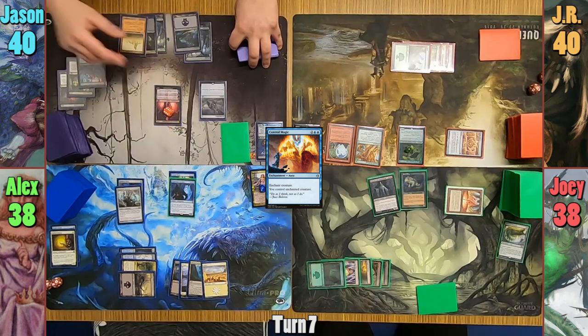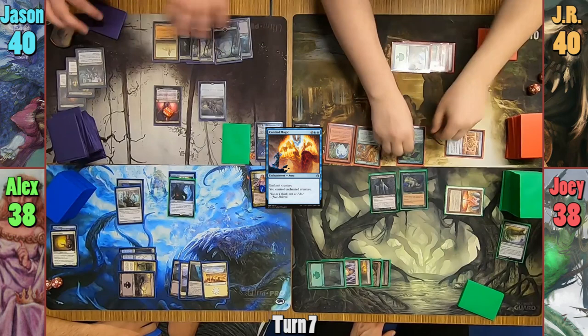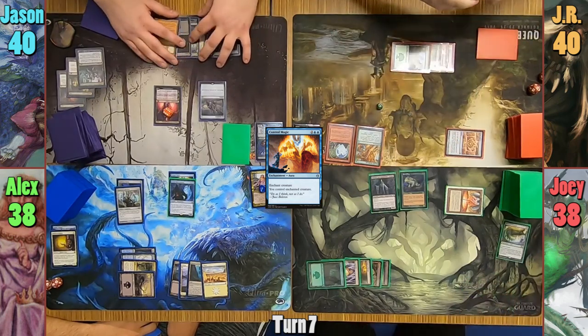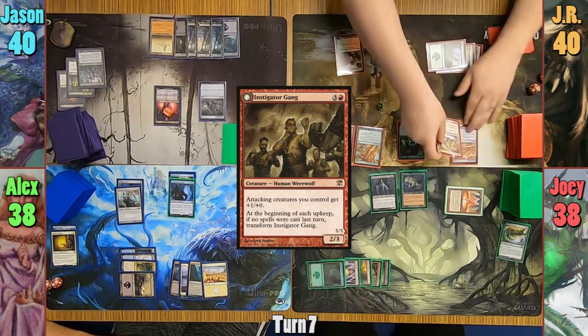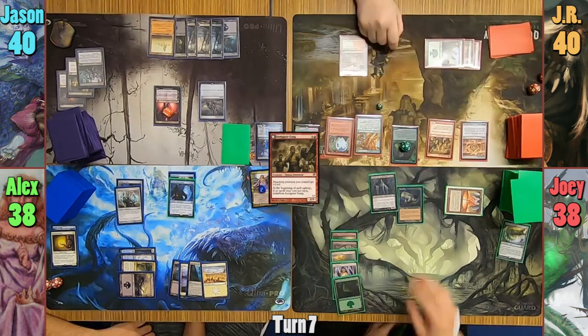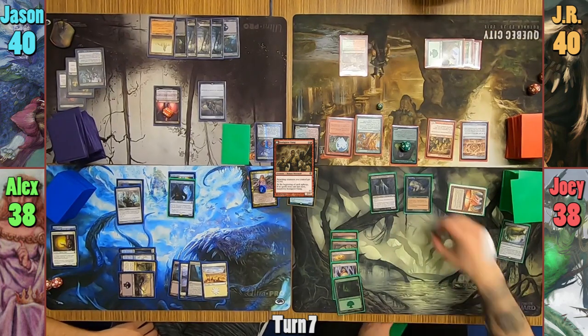Jason up-ticks Liliana again, finds a Swamp, and passes. On JR's upkeep, his Sage of Ancient Lore flips and transforms into a Werewolf of Ancient Hunger. He casts an Instigator Gang in his main phase and moves to combat. He swings the Werewolf at Joey, who fogs with a Sporefrog, and with nothing else JR passes.